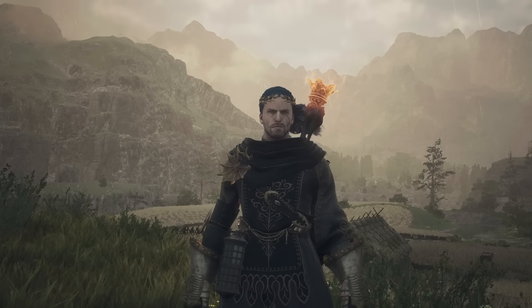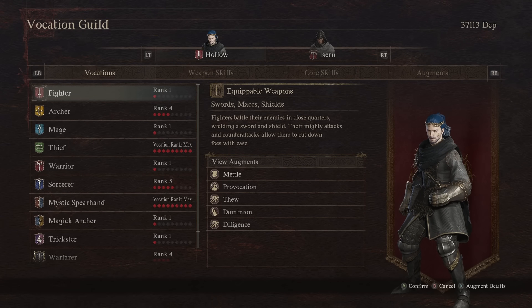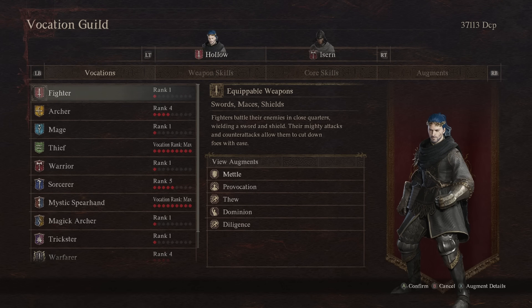To let you know, to get a master's teaching actually functional, you need to have unlocked the vocation. So until you spend the discipline points to unlock, say, Fighter — even though you never plan to play Fighter — you won't be able to use the scroll given to you by the masters, get the technique, and give it to your main pawn or something. So it's worth spending a little bit of discipline points to unlock all the vocations on any character.